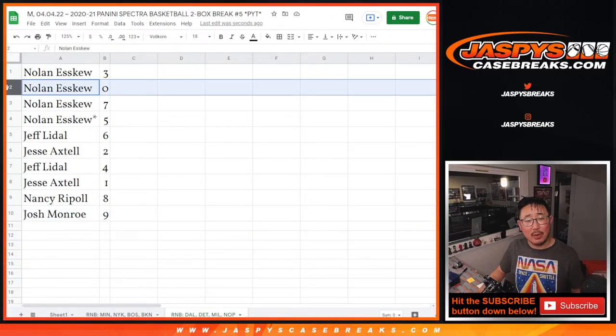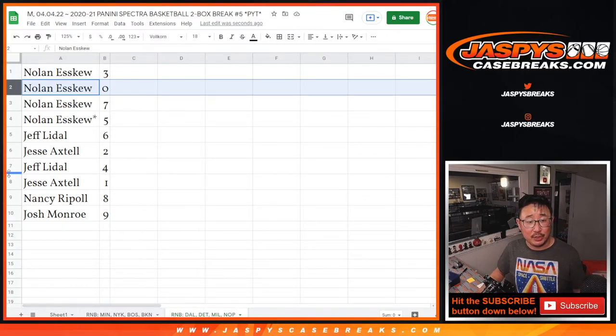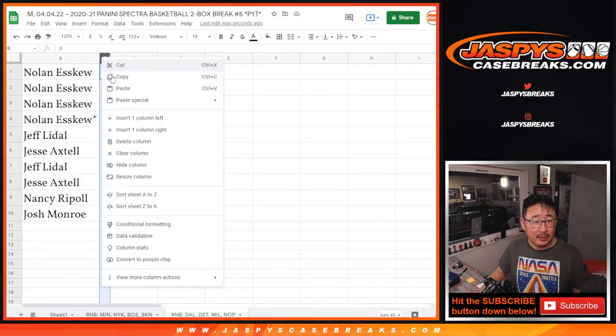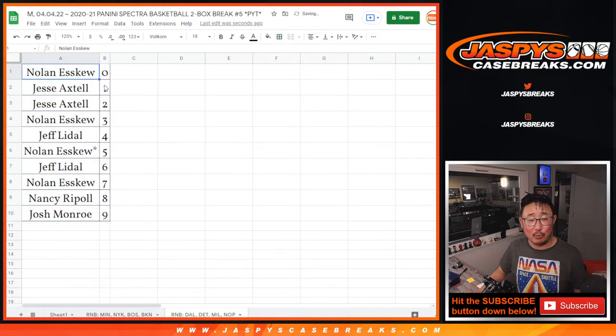Remember, zero gets any and all redemptions, including for those four teams down there, including one-of-one redemptions. Jesse, you'll still get any live one-of-ones that pop for those four teams. Let's order these numerically. Coming up in the next video, in a separate video, will be the break itself. JaspiesCaseBreaks.com.